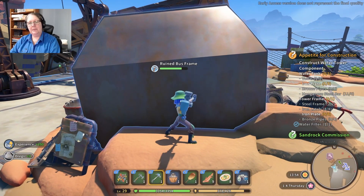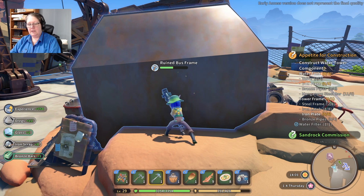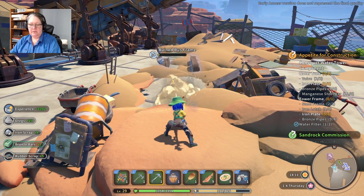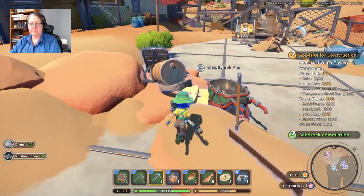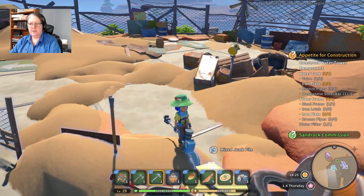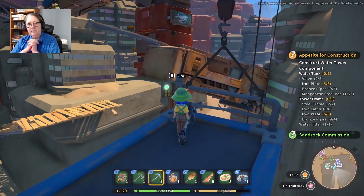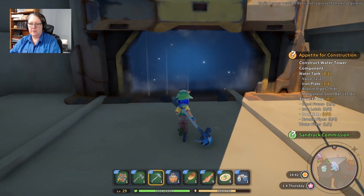We're gonna take this ruined bus frame down because we need some more rubber scrap and iron scrap. We also get a bit of glass out of it — worth the effort even though it chows down on my available stamina. We've got some stam refills this time. A mixed junk pile — I'm really tempted just to go through these and see what's in there. But we're going to head on down and look for some more micro circuits.